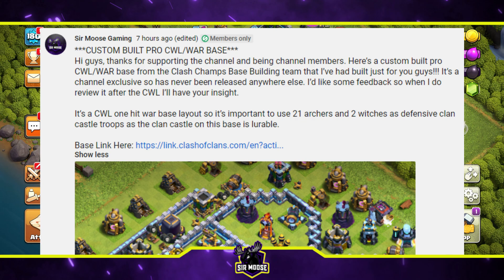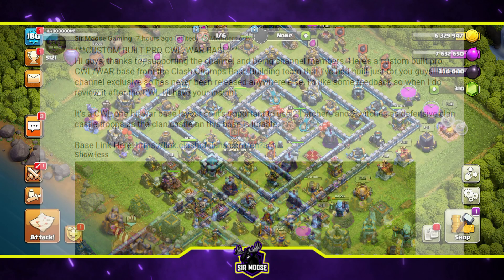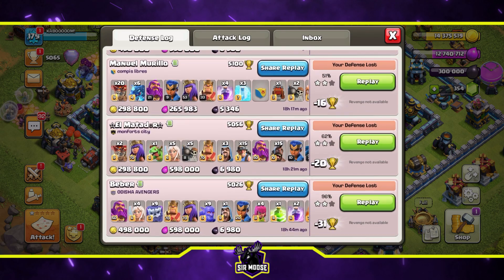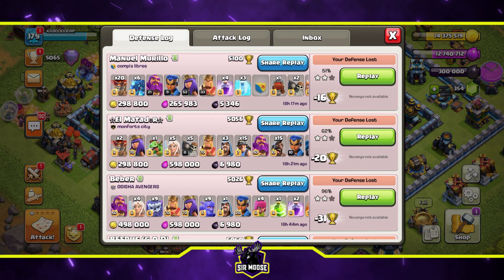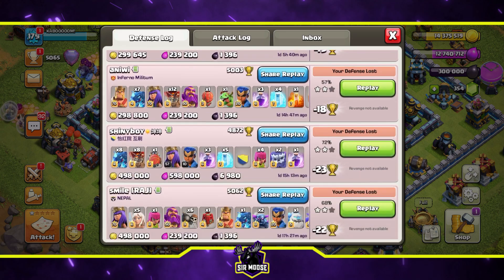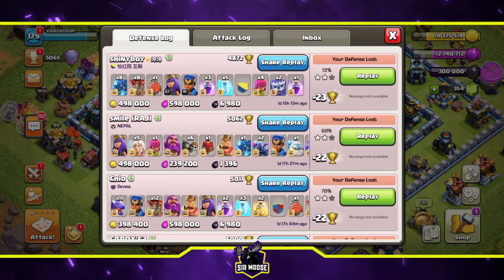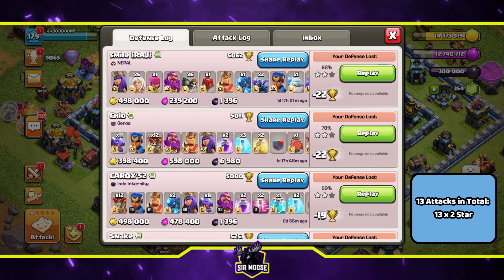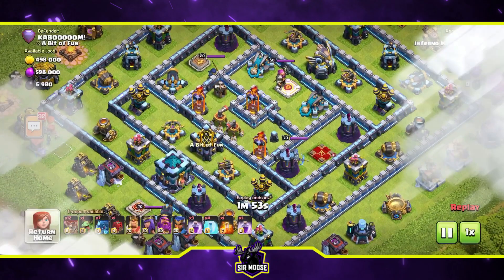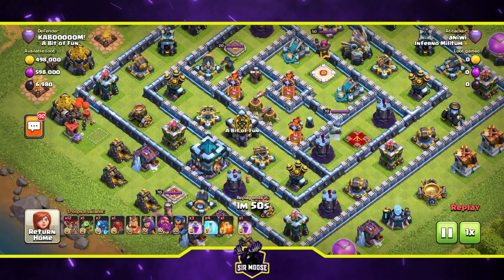Let's jump into some replays and see this base in action. Here's my legend league defense log. In summary, we used this base for two days in the legend league - we had 13 attacks against it, and all 13 of them were two-star attacks. No three-star attacks - this base was very consistent. If you use a base in the legend league and there are no three-star attacks, it's time to celebrate!